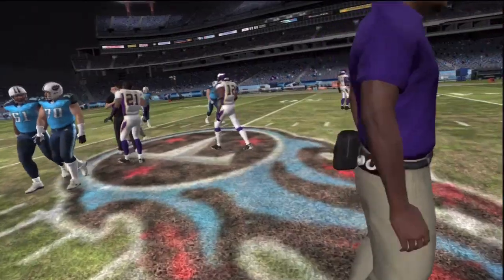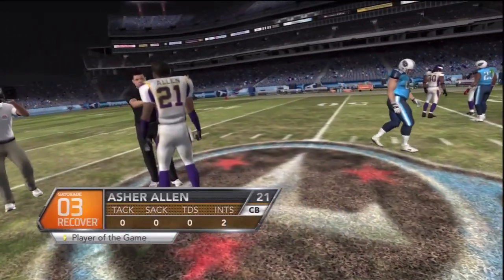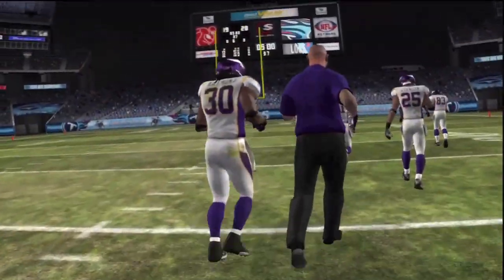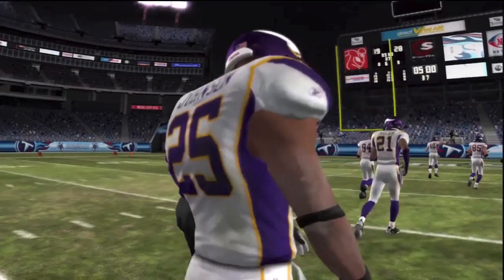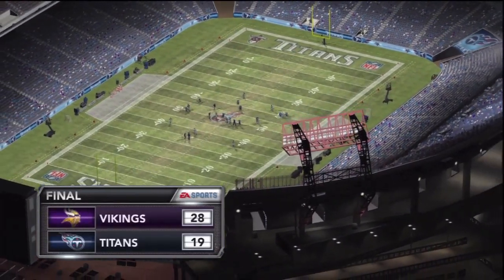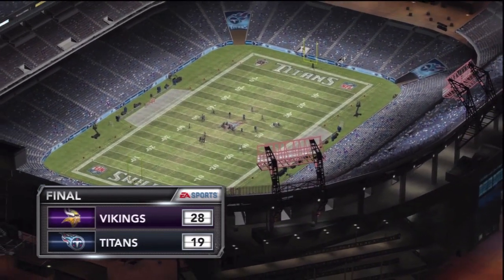The Vikings take the first preseason game in Tennessee. Asher Allen is your player of the game, though it could have easily been Lorenzo Booker as well. Ponder had one decent two-minute drill and Joe Webb looked pretty good out of the third-string quarterback spot. The starters will get more time the next time around.